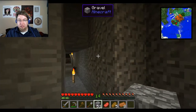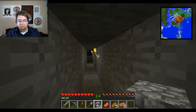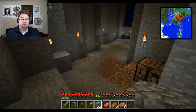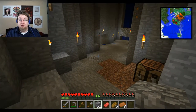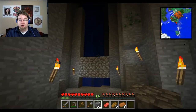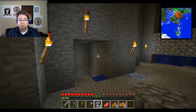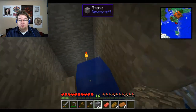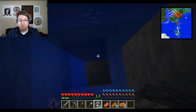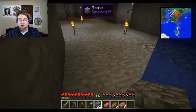I've been mining. I always make two mines. I have one at Y=40, which is where you find most tin and copper, which you need for Feed the Beast — they're super important. And I make one mine at Y=12, which is where you get the best yields of things like diamonds and redstone.